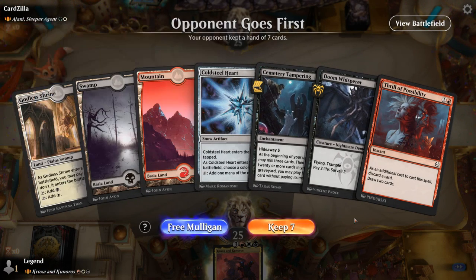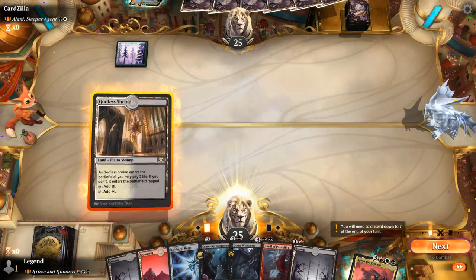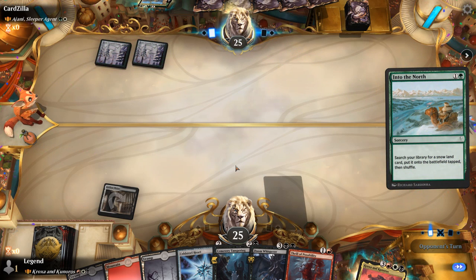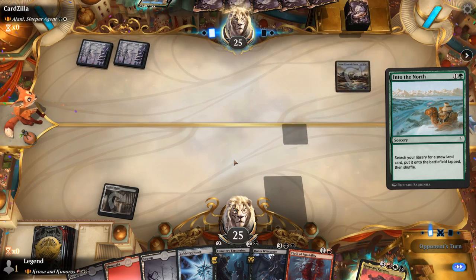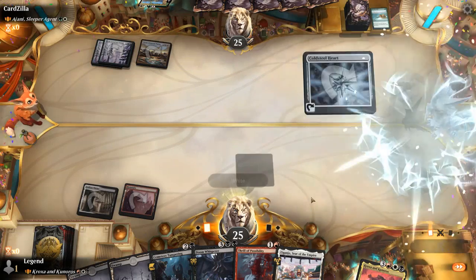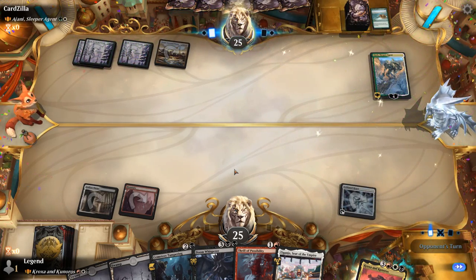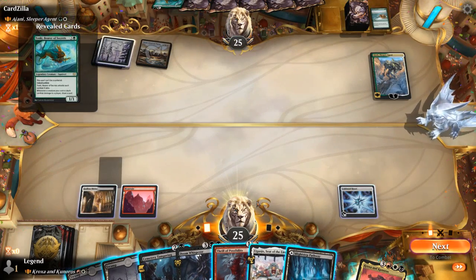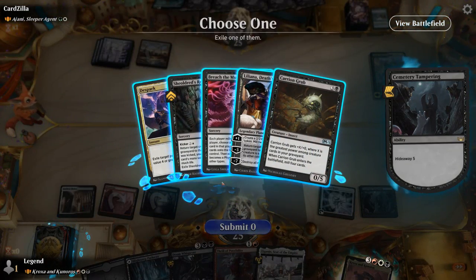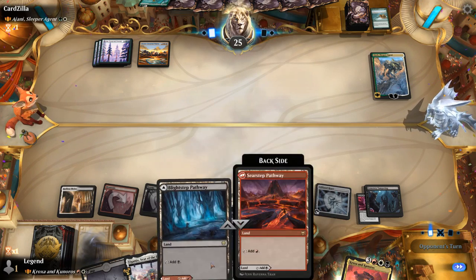Game four: we're on the draw facing Jani, Sleeper Agent — green-white plus-one counters. We've got a keeper: Cold Steel Heart, a bit of ramp, and multiple ways to fill the graveyard or discard expensive creatures. Opponent goes turn-two Into the North for ramp, getting a snow-covered plains perhaps. Going for white since we have lots of double and triple-white cards. There's Jani finding Toski for now. Play Cemetery Tampering and hope to put some expensive creatures in graveyard soon — Breach the Multiverse is a nice one to cast for free from hideaway.